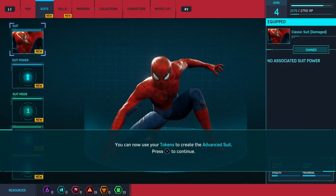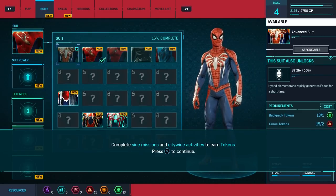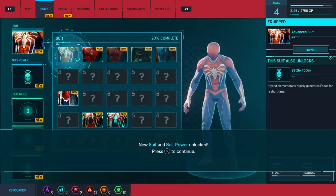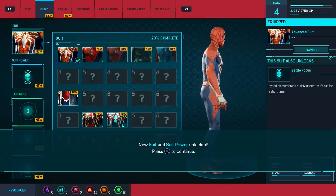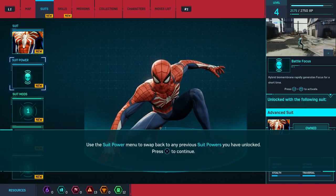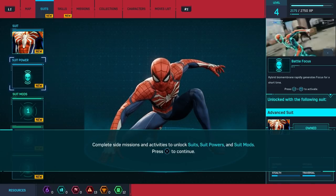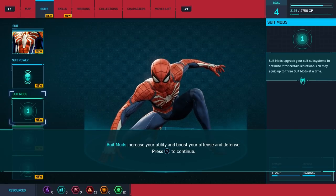Okay, you can now use your tokens to create an advanced suit. Press X to continue. Complete side missions and city-wide activities to earn tokens. Hold X to craft the advanced suit. So that's the one we saw in all the promo art. Looks nice. Crafting a new suit auto-equips the new suit power. Use the suit power menu to swap back to any previous suit powers you've unlocked. Suits can also be upgraded with suit mods. Unlock and equip suit mods here. Complete side missions and activities to unlock suits, suit powers, and suit mods. Use tokens to create suit mods. Suit mods increase your utility and boost your offense and defense. You can equip three suit mods at a time to stack bonus effects.